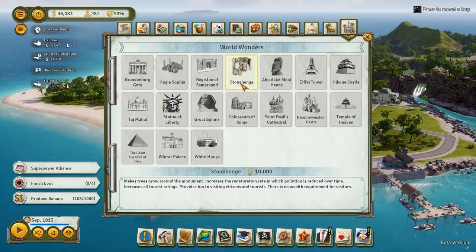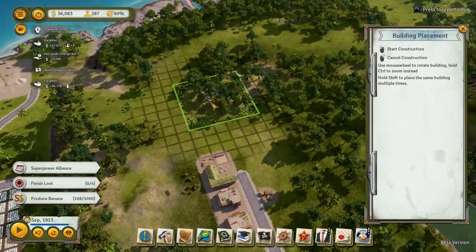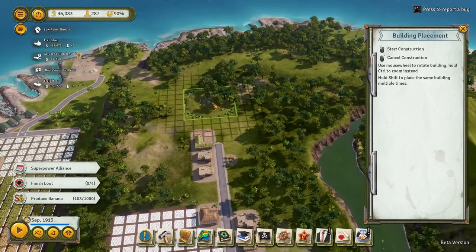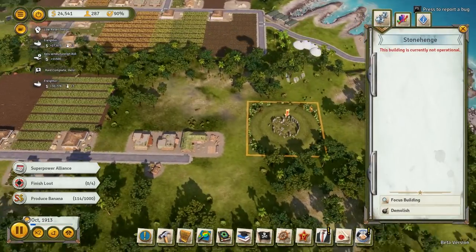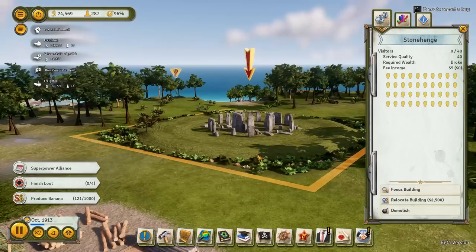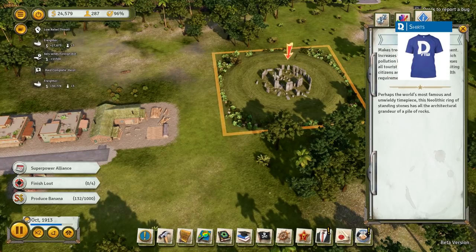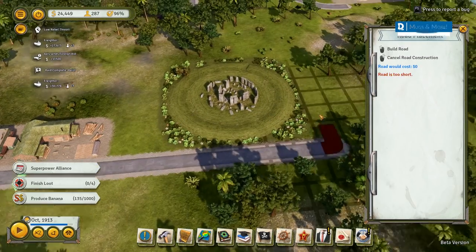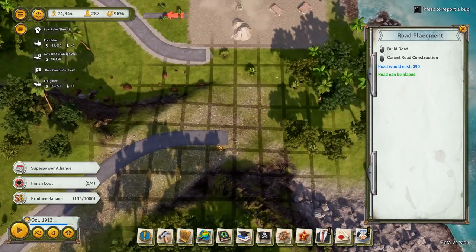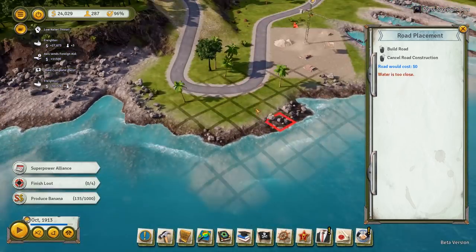How do we build the Stonehenge? It's $10,000, and it makes trees grow around the monument. If it increases tree growth, we should put it near our logging camps, right? So let's put this up here somewhere — let's put it over here. That's kind of cool — it's parachuted in. It has to grow some trees for us. Hopefully when we get tourism kicked up on the island it'll help as well with that. This is a cool little area to take a road down.